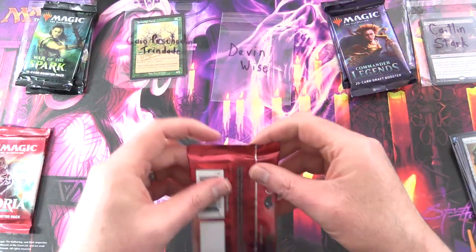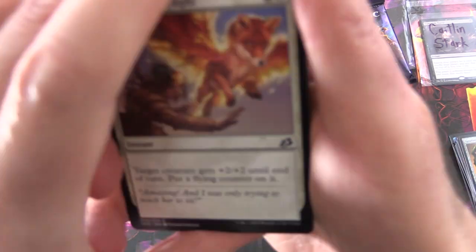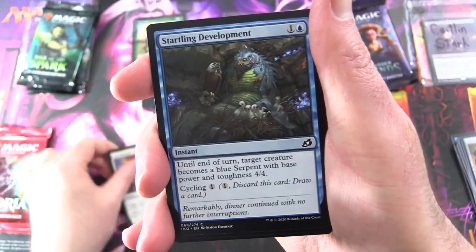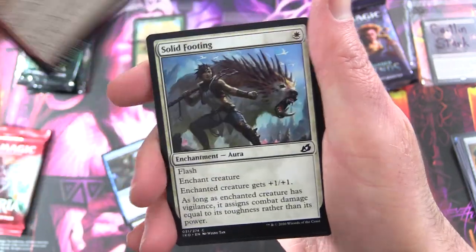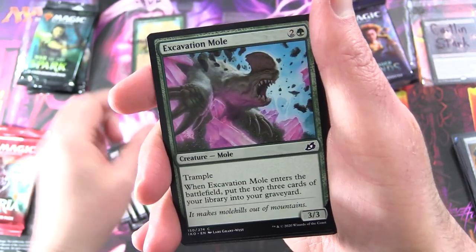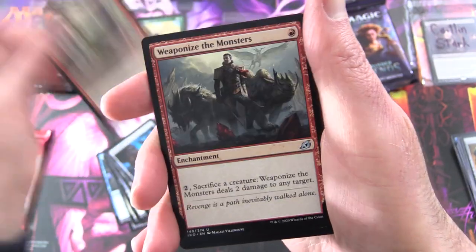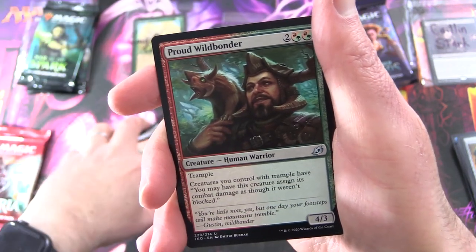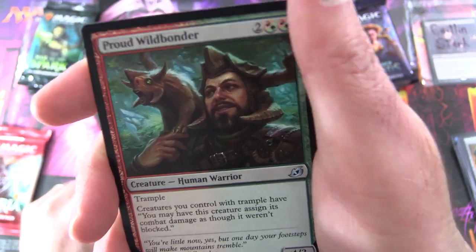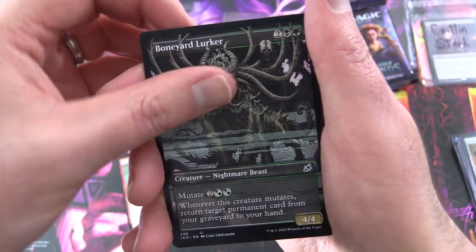Ikoria — Devon Wise, you're up next, sir. Thank you for being a patron. See what wild and weird creatures we can get. Today we have Spontaneous Flight, Startling Development, Forbidden Friendship, Solid Footing, Durable Coil Bug, Fertilid, Excavation Mole, Suffocating Fumes, Far Finder, Cloud Piercer. And the uncommons: Weaponize the Monsters, Proud Wildbonder — nothing as touching as a Pokémon and its trainer — and Boneyard Lurker Showcase.